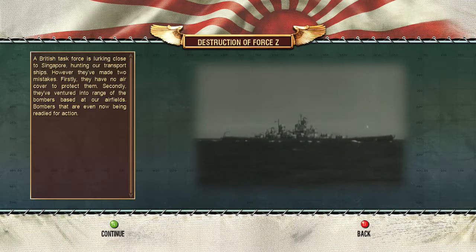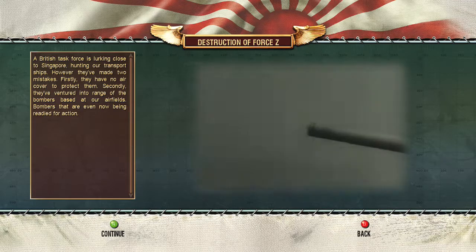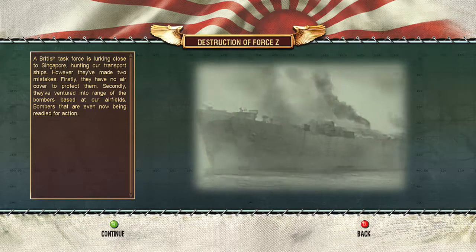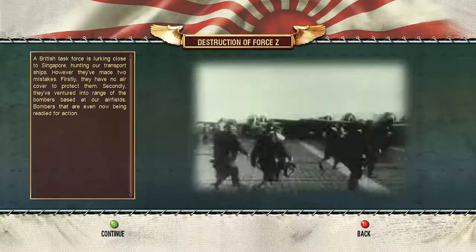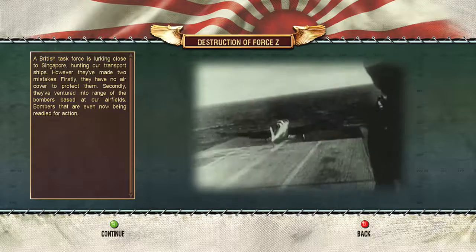A British task force is lurking close to Singapore, hunting our transport ships. However, they've made two mistakes. Firstly, they have no air cover to protect them. Secondly, they've ventured into range of the bombers based at our airfields — bombers that are even now being readied for action.